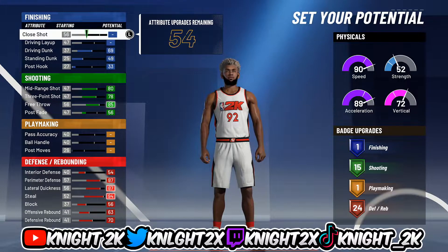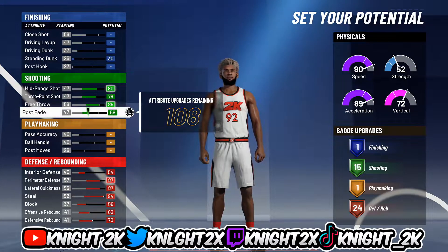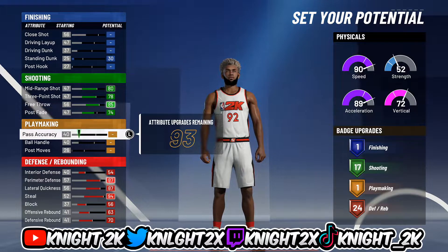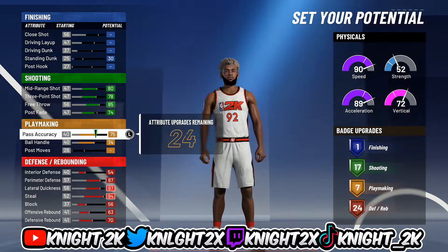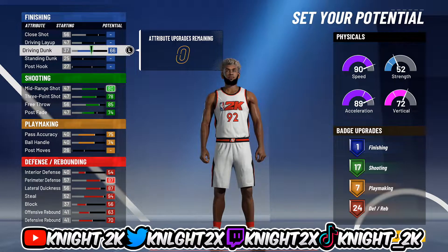Now for the playmaking build — and you also get more shooting with this one. What you do is put shooting to 17 so you get 17 shooting, then max the first two out for 7 playmaking, and then put the rest on your driving dunk.